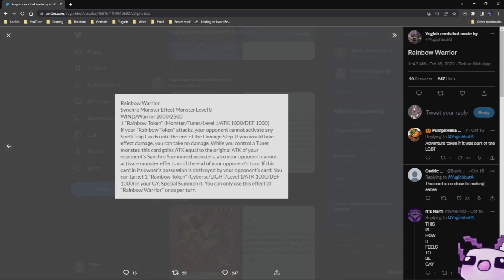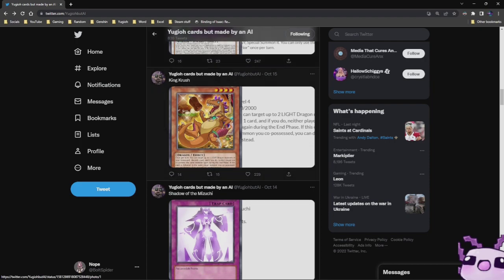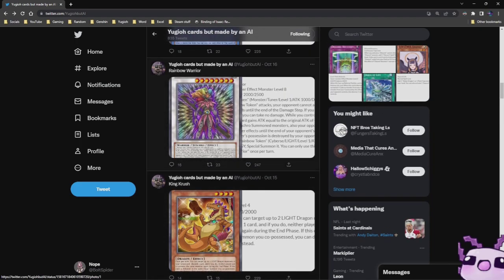It tried so hard, but it went too much into the Rainbow Token. And it doesn't even have a way to summon it. Guess you send the Rainbow Token to the graveyard?